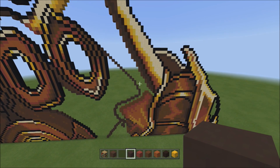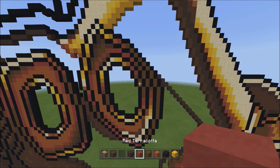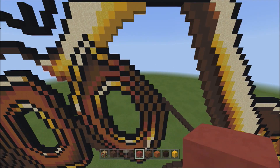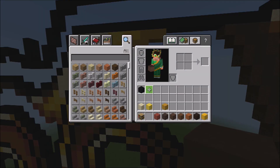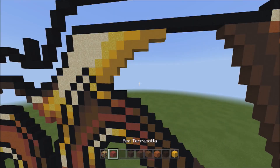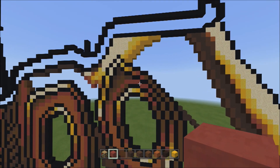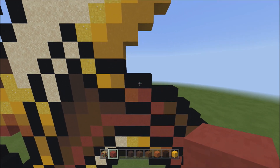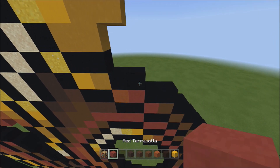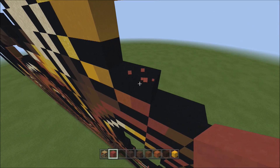Now that the gray is filled in, switch over to the red terracotta. We still have a little more detail up here to work on with Thanos' gauntlet. Fly back a bit to find these two black terracottas going across. With the red terracotta starting on top of the right block, place three blocks going diagonal up to the right — one, two, three.